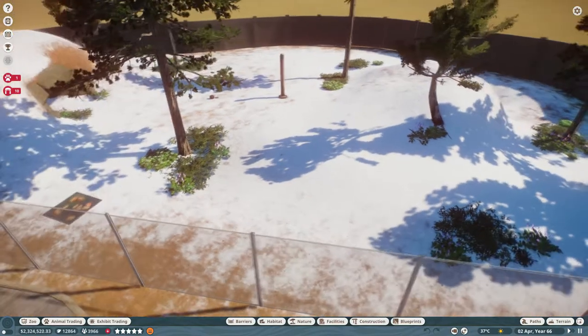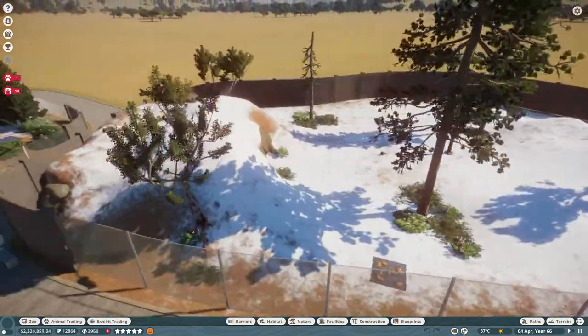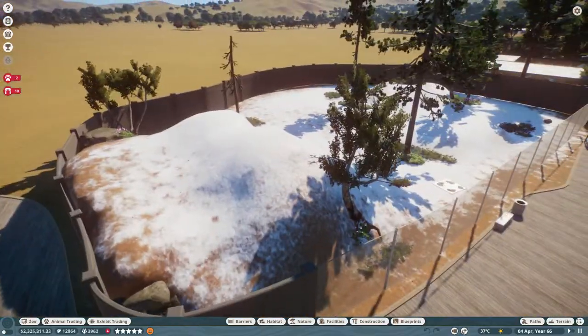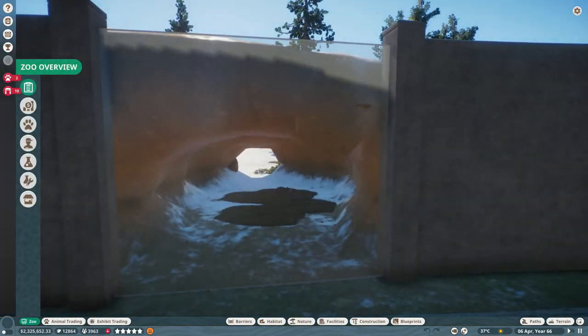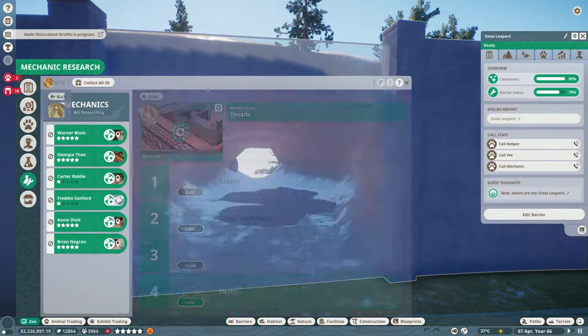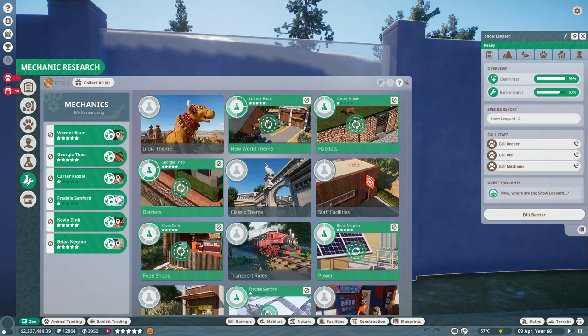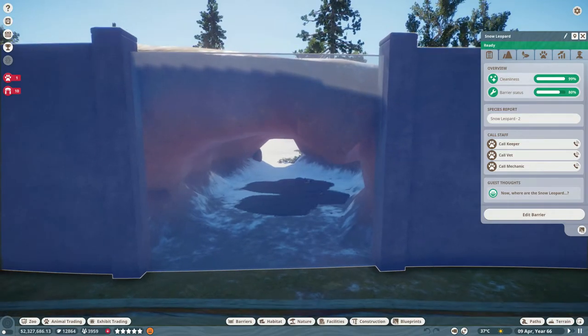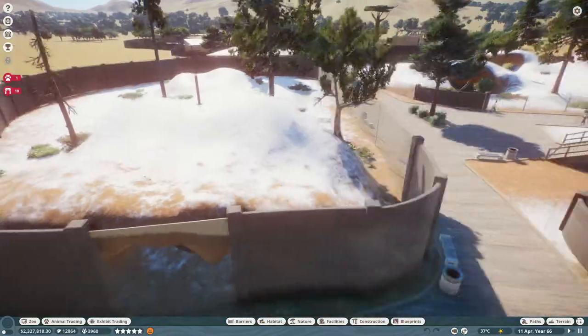I added some plants and yeah, a little sneak peek over there. And then I added this glass here. We haven't gotten the double-sided glass yet — we are still working on it. It's been stuck on 4 for forever. It is very glitchy, but we are going to have double-sided glass everywhere in our park. Everywhere!